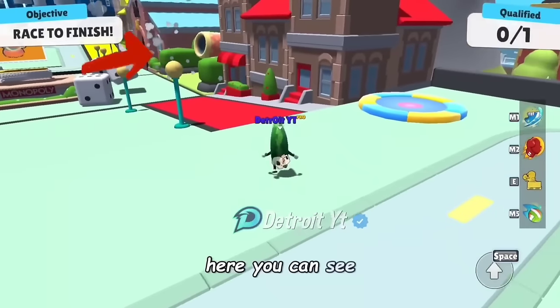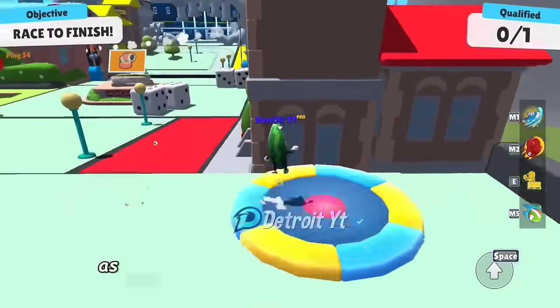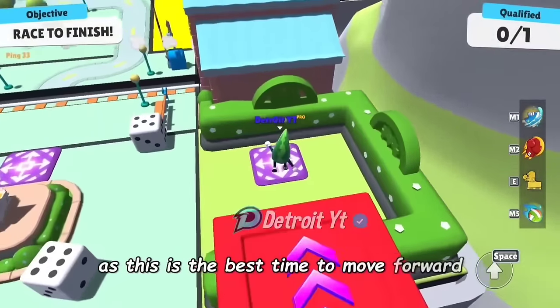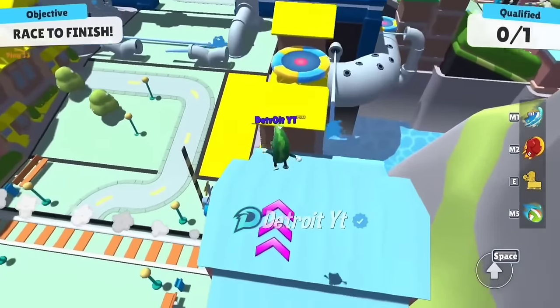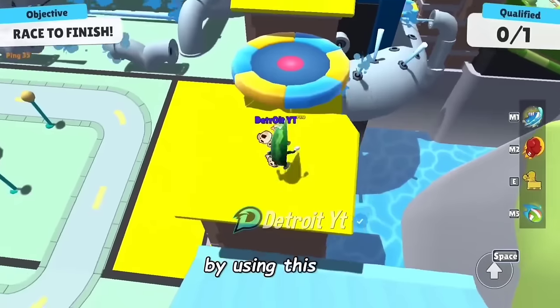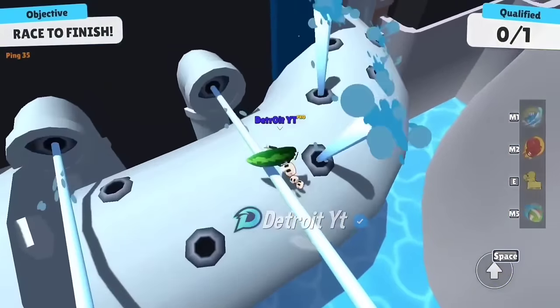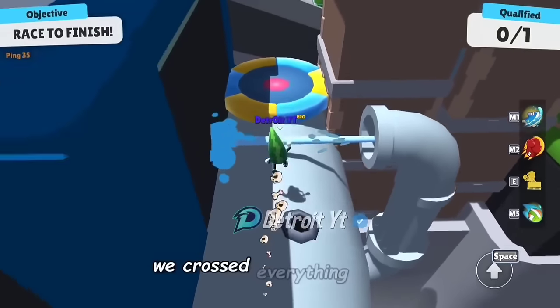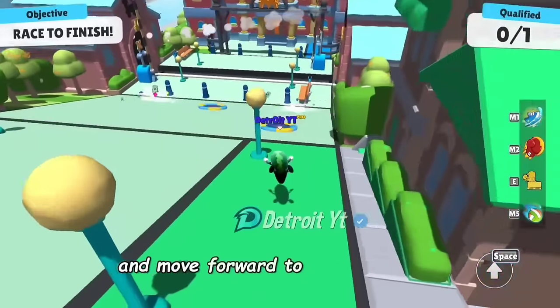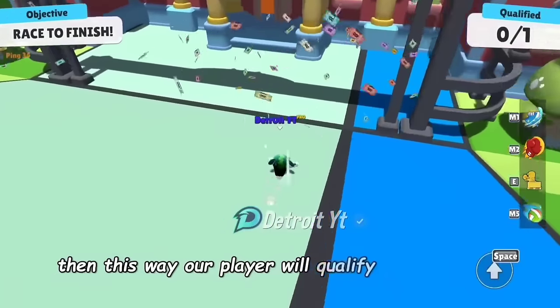In the Monopoly Rush map, the cane is blinking and changing its color to red. We should move forward — this is the best time to move forward because of the cane changing into any other object. By using this, we can reach the destination faster than other ways. As you can see, we crossed everything simply and moved forward to the destination — our player will qualify for the next level.